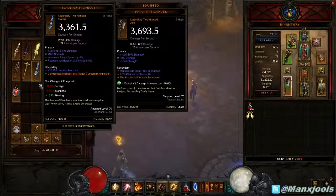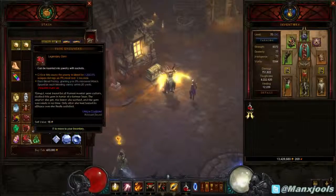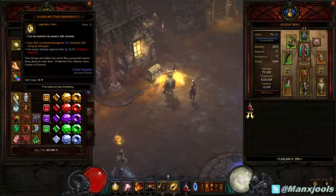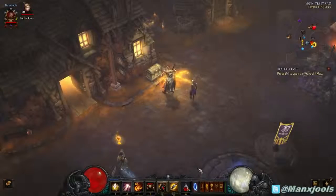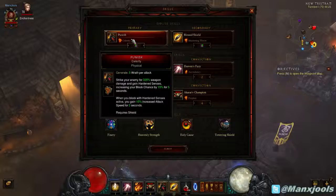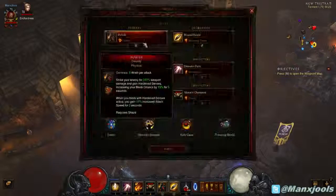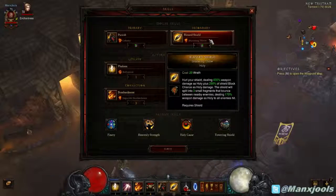Which if I can get some other pieces I may try. This is my main stash - you can see all my legendary gems here, all rank 1 apart from this one I'm upgrading. These are the ones you get from Greater Rifts and upgrading Greater Rifts. For the character I'll just do a quick show of my skills. I've got Punish with Celerity, but my belt actually gives me all the Punish effects - every rune.